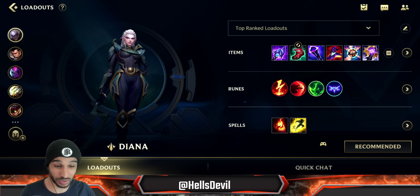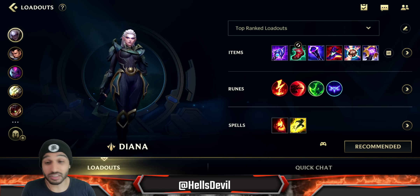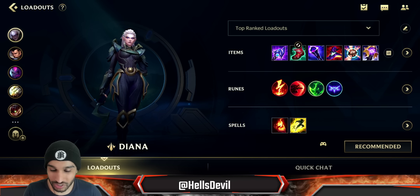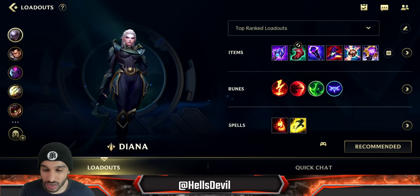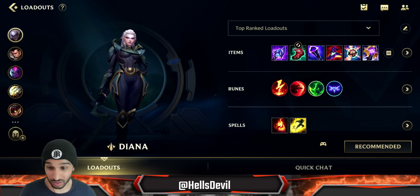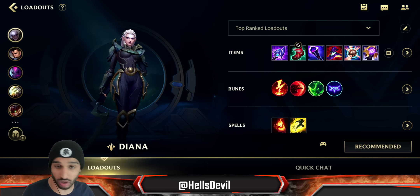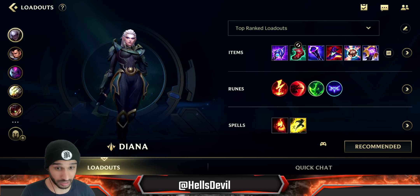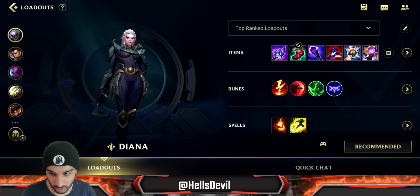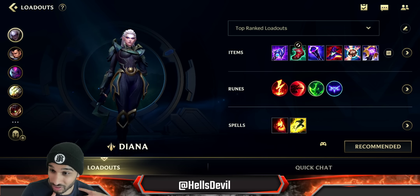Yo what is up guys and welcome to another Wild Rift video. Today I'll be making a video on the second most broken champion in the game after Eveline, which is Diana. This video is going to be amazing. It's not going to be me playing but actually a friend of mine Nolly, who should be the number two Diana in the game right now, striving to be number one. He's an incredibly good Diana so you guys are going to love this gameplay.